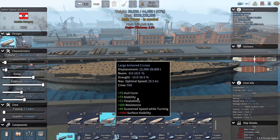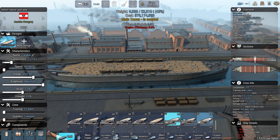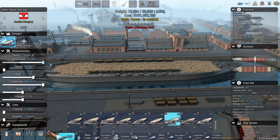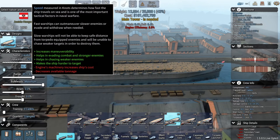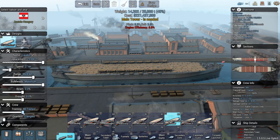The Large Armored Cruiser looks a lot like the Advanced Armored Cruiser - it's just slower and bigger. Let's max it out to 29,000 tons. Max optimal speed is 25.5 knots, but we should be able to push that up to 27, which is still not that fast for a battlecruiser.